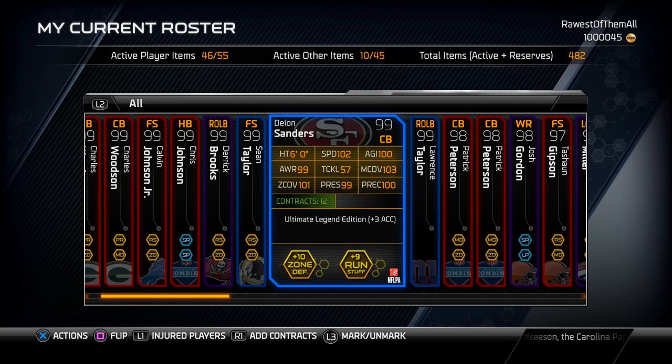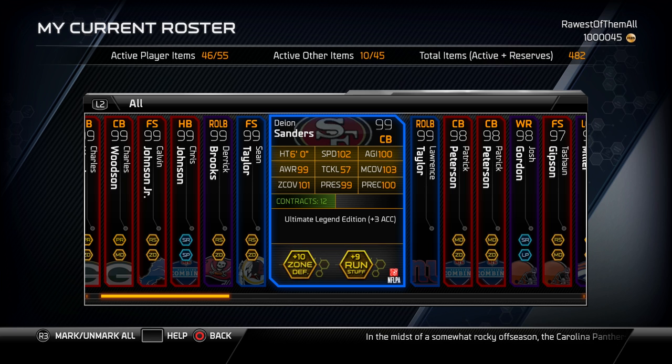Based on the attributes on the back, this card is in my opinion the best coverage player in this game, period. He's got 102 speed, which is absolutely incredible, 103 man coverage, 101 zone, 99 press — which is awesome for Deion, since his first card didn't have great press — and also 100 play recognition with 99 awareness.